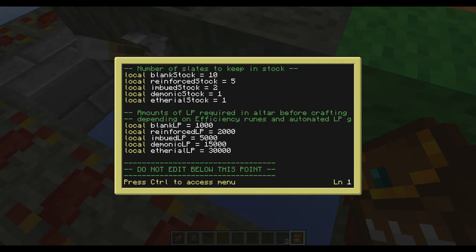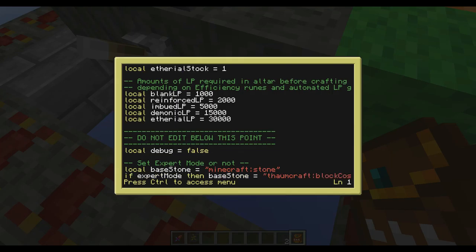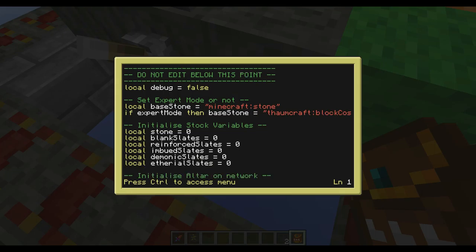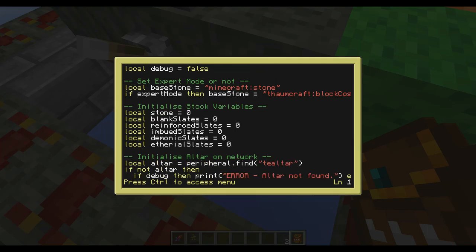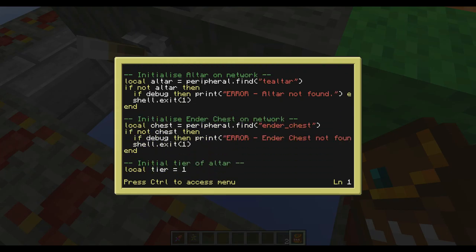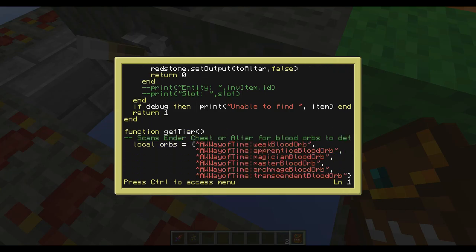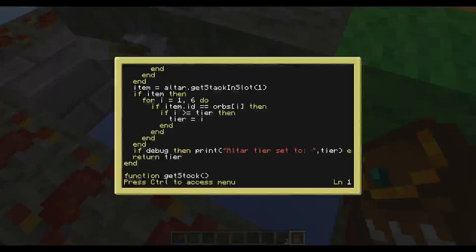After this point, I suggest you don't edit unless you know what you're doing. The expert mode section sets the base stone to Minecraft stone normally, but if in expert mode it gets set to the Thorncraft block cosmetic solid. It's fairly well labeled and laid out. If you're learning ComputerCraft or trying to find a bug, you should be able to read through it relatively easily. I'm contactable on Twitter and Facebook if you need help.